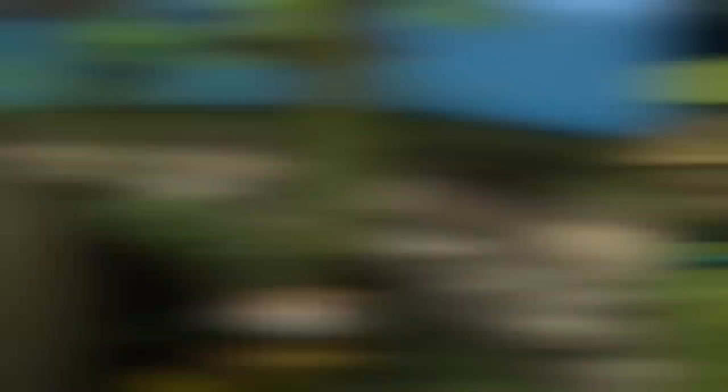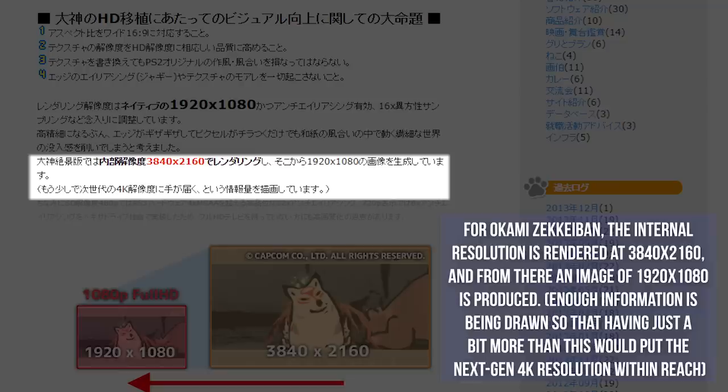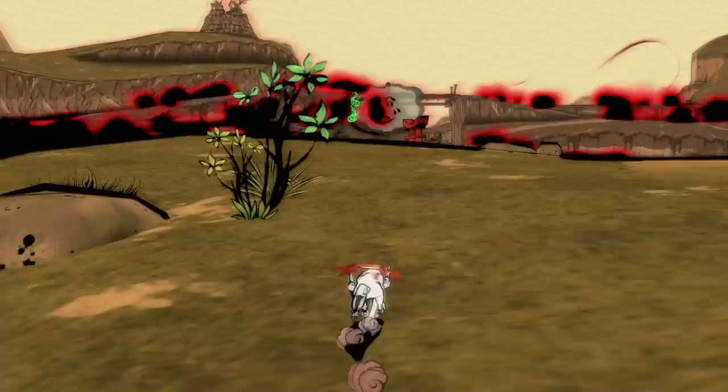There's an air of mystery surrounding this port. When it was released, Hexadrive posted a blog detailing some of its improvements and techniques used to build the HD version of the game. When translated, the text suggests that the game is rendered internally at 4K, then downscaled for display at 1080p — in other words, suggesting that super sampling is being used. However, further images in the piece suggest the game is really just 1080p with 4X MSAA.